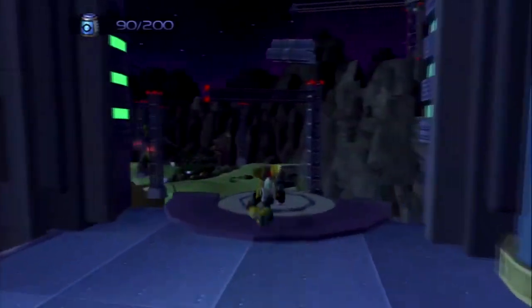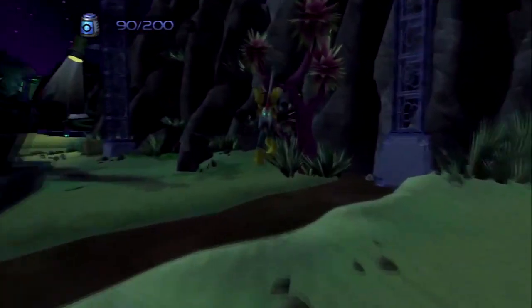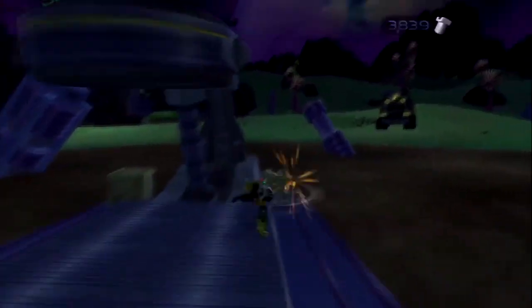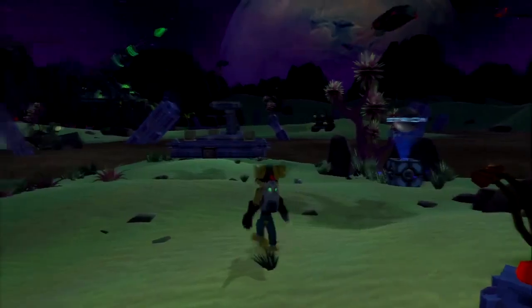You know that bit where you use the Trespasser and it auto-walks you into place and he sticks it in? You could exploit the transition with things like the Visibomb — in the one frame where it was transitioning between Ratchet shooting and going into first-person for the Trespasser, you could fire off the Visibomb, press triangle to activate the Trespasser, and then all hell would break loose. You'd just be able to screw everything up.